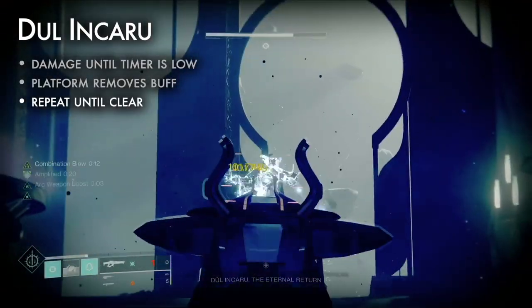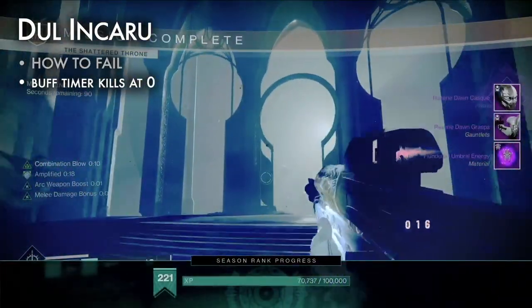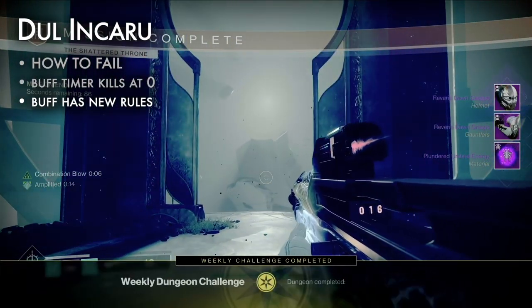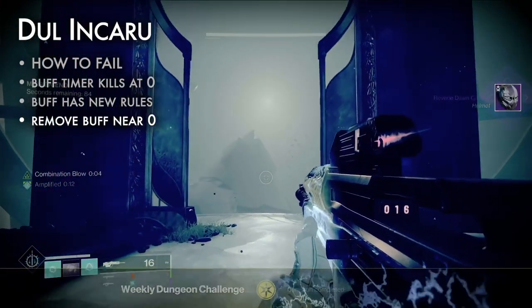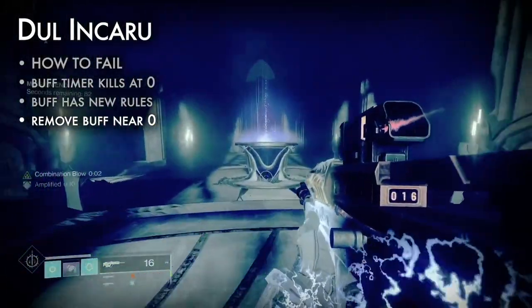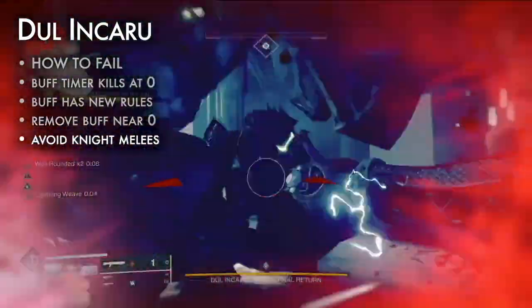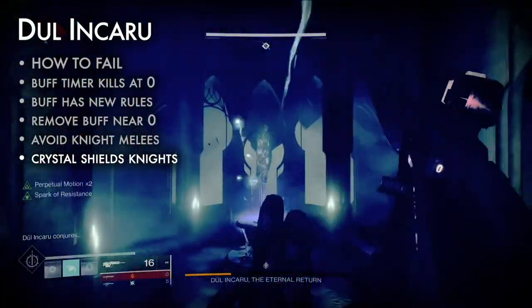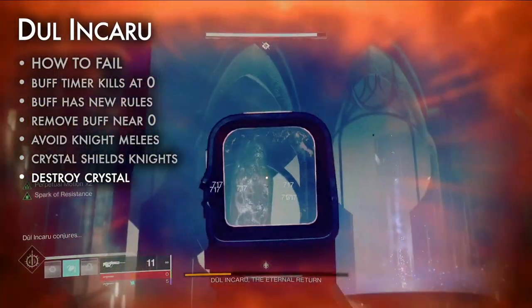Repeat this process until Dolankaru is dead. How to fail: the Finite Thought buff timer kills players at zero. Unlike the Vorgeth encounter, the buff is not shared and its timer does not reset when stacked. Removing the Finite Thought buff ends the damage phase — only do so if the timer is very low. Knights deal heavy close-range damage, so don't get swarmed. After around a minute, a massive crystal spawns behind the boss, making the Knights immune. Destroy this crystal to remove the effect.